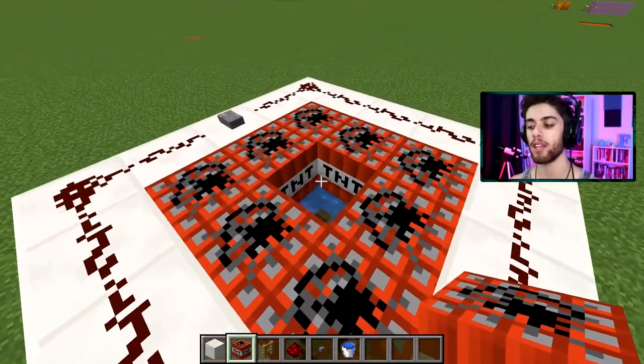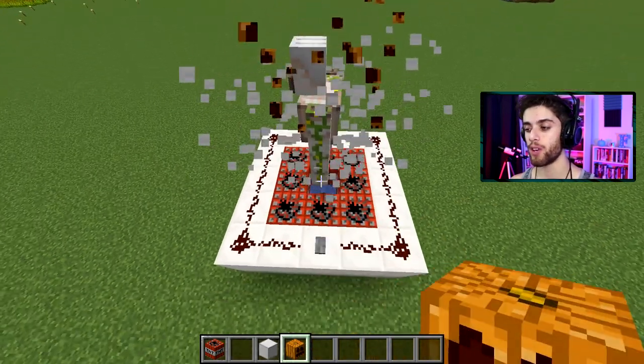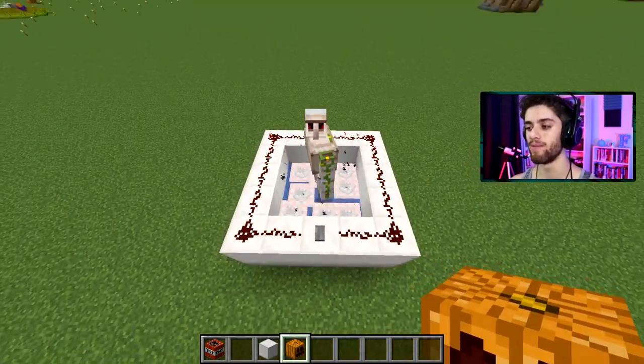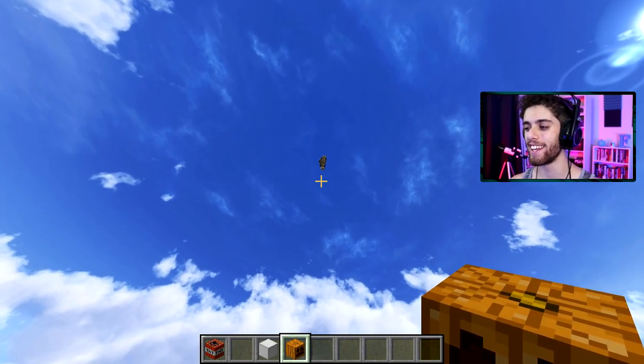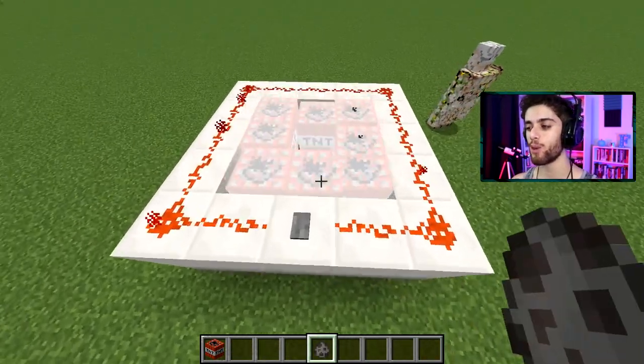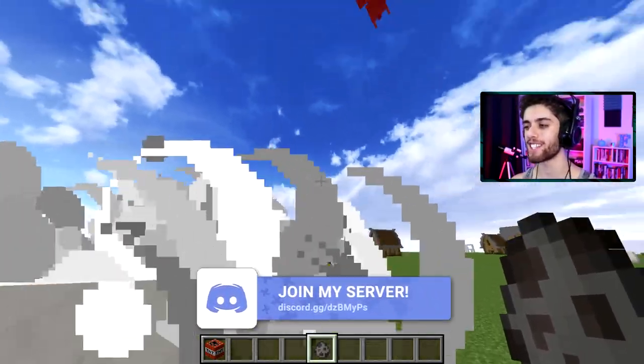It's also cool to note that this TNT launcher can launch any mob that has enough health to survive. That means you can launch an iron golem — see ya buddy. And down he comes. You can also launch a ravager if you're careful with it. Get in the sky. Hey, there he goes.